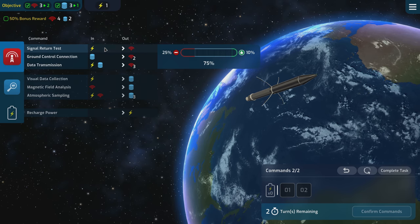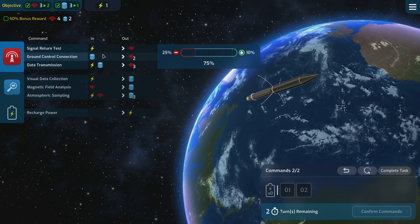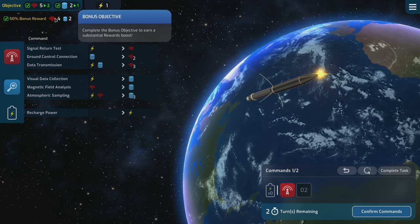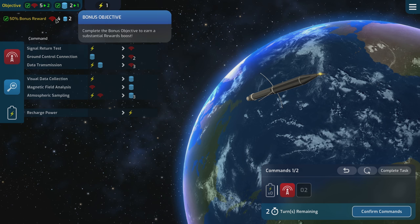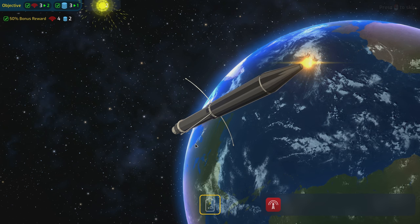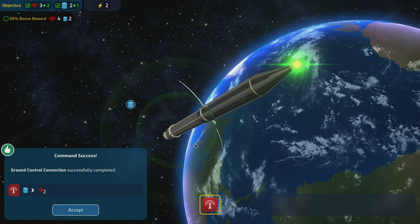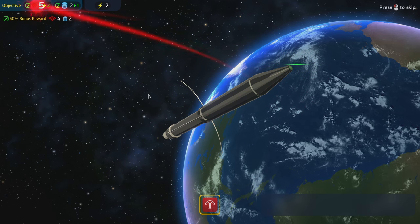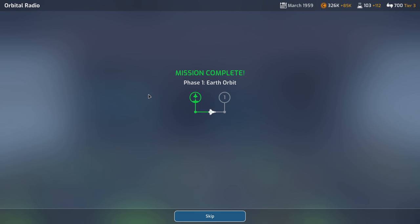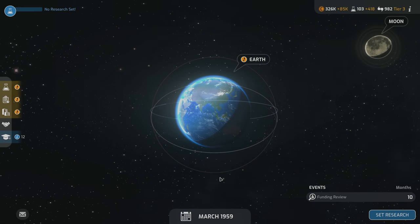We just need one more unit. I use remaining resources carefully — recharge, then spend to get the last unit we need. Success — bonus objective completed! It was actually 41% reliability, meaning nearly 60% chance of failure on every single check. The extra power was essential. NASA completed orbital radio. Publicized missions — it's important to utilize your publicity.